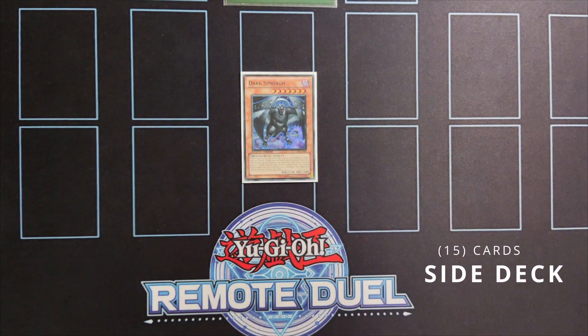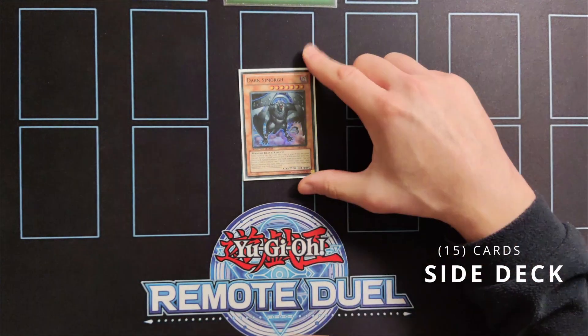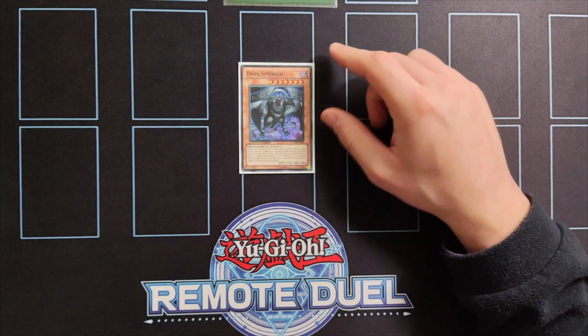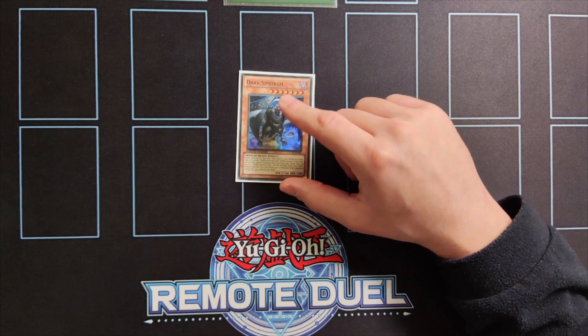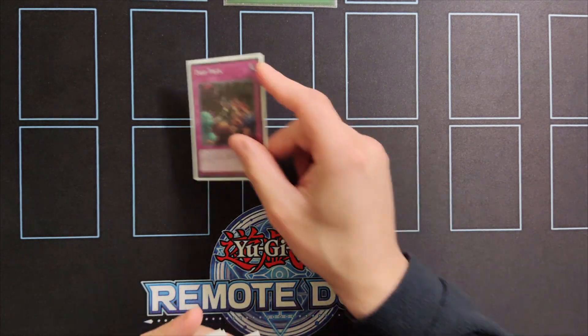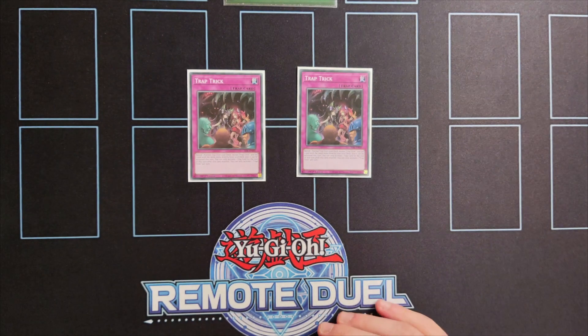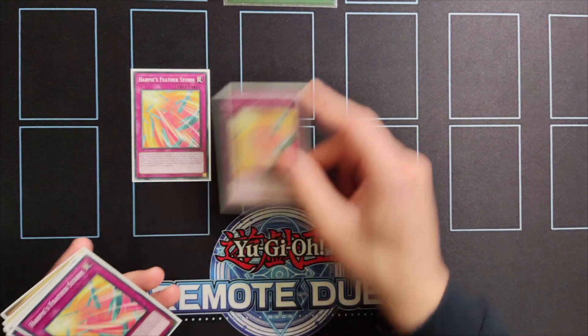Moving into the side deck, we're playing one copy of Dark Simorg, which is especially useful against back-row matchups. While this card is on the field your opponent cannot set cards, which is an extremely powerful floodgate effect. We're also playing double copies of Trap Trick because it acts as two additional copies of the next card — triple copies of Harpy's Feather Storm.